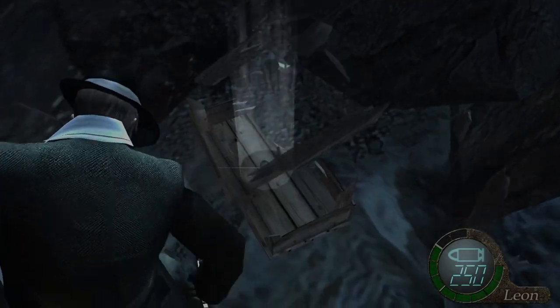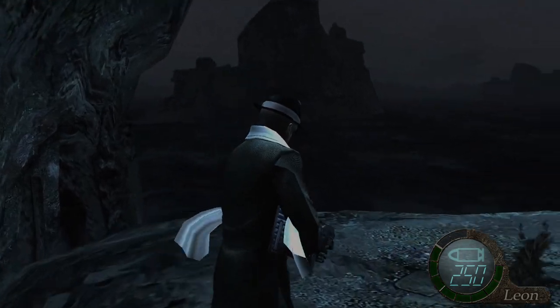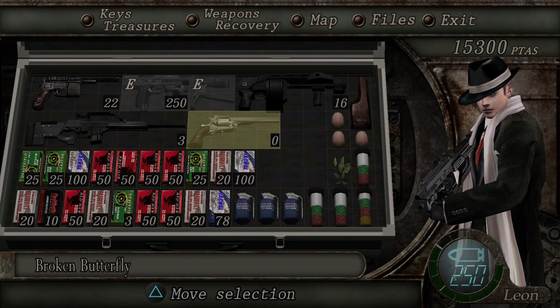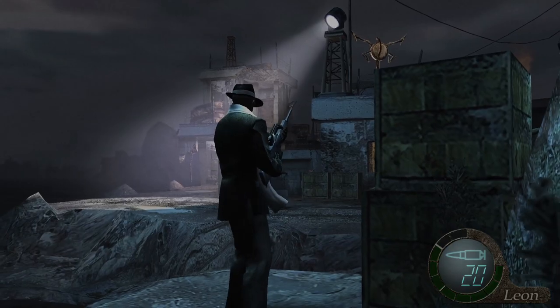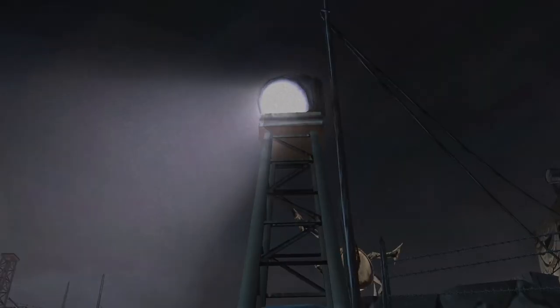Just travelling up to this top bit first before we go to the main part of the island, because there's an emerald and some coins, as you can see. So I've got no ammo in the magnum — maybe should have got an upgrade for that. Because there's an enemy coming up, that would be pretty useful.